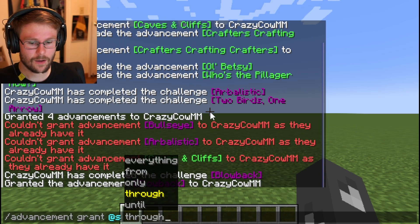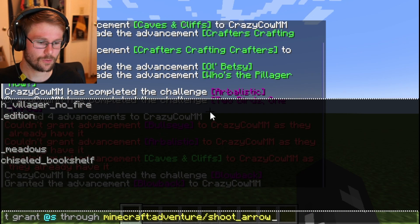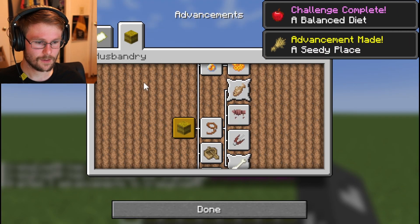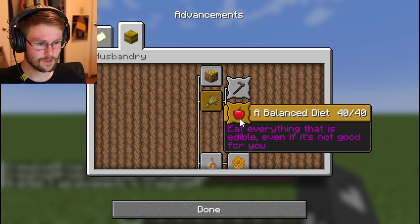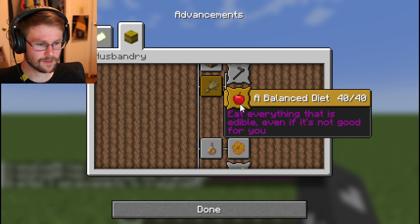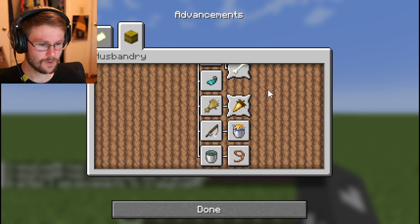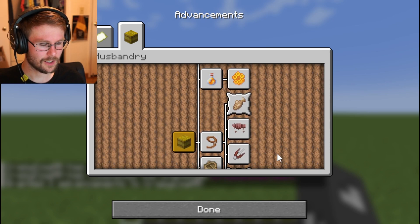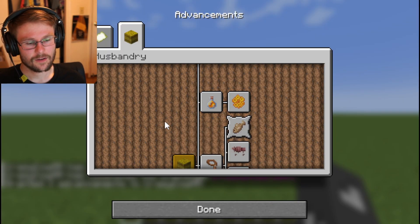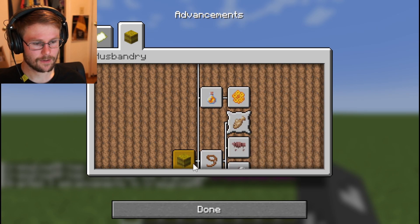'Through' is going to grant me all of the parent and children advancements of an advancement. For example, let's go with Balanced Diet. This granted me A Seedy Place and Balanced Diet, as well as Husbandry. It will grant you all advancements up the tree and all advancements down the tree. So if we had unlocked A Seedy Place, we would have gotten Balanced Diet as well as Husbandry.